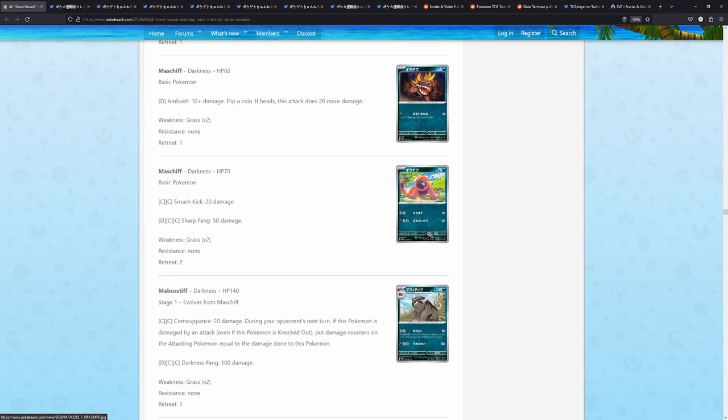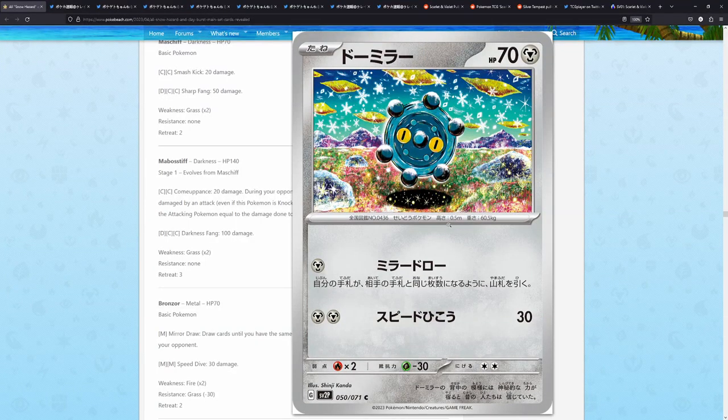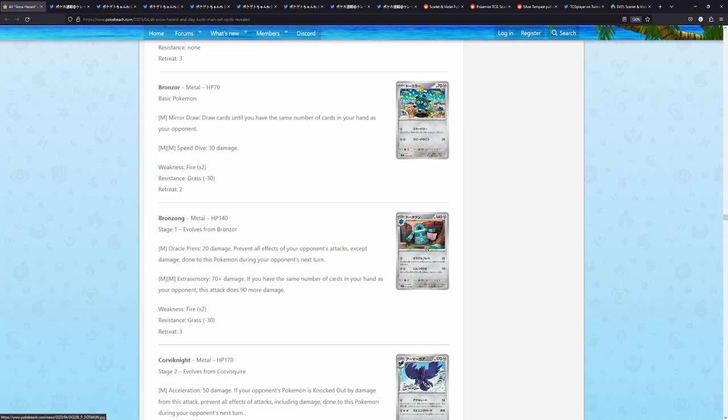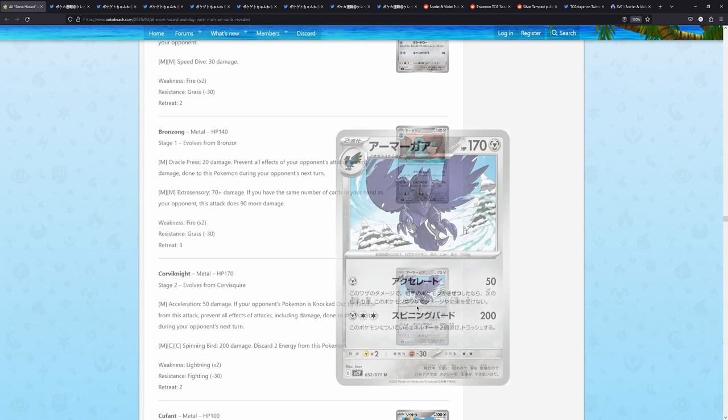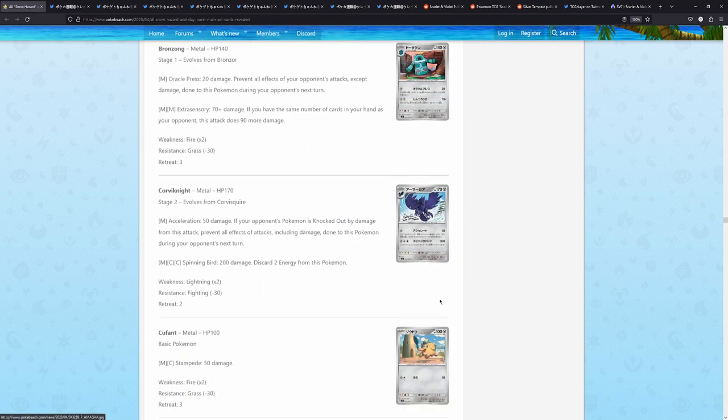We also have a Mast Shift, a Mabostiv. We have a Bronzor — this also looks amazing. The use of colors and everything looks really, really good. We have a Bronzong and Corviknight by Scav — also really, really cool.